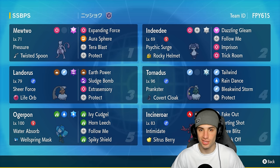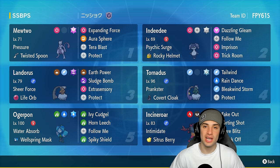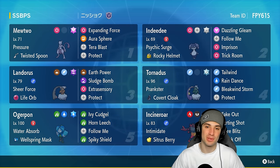Our final two Pokemon are Incineroar and Ogre Pon. Incineroar is there for Fake Out, Parting Shot, Intimidate - all that good stuff. Ogre Pon does big-time damage with Horn Leech and Ivy Cudgel. If you want to run the team yourself, the rental code is in the top right-hand corner. If you enjoy today's video, leave a like and subscribe to the channel. Without further ado, let's hop to our first match showcasing Mewtwo in Regulation G.